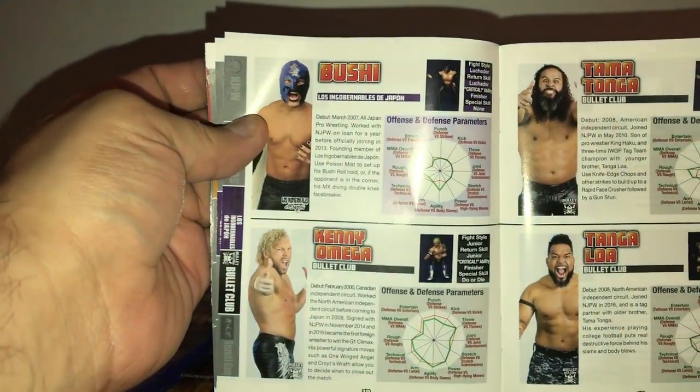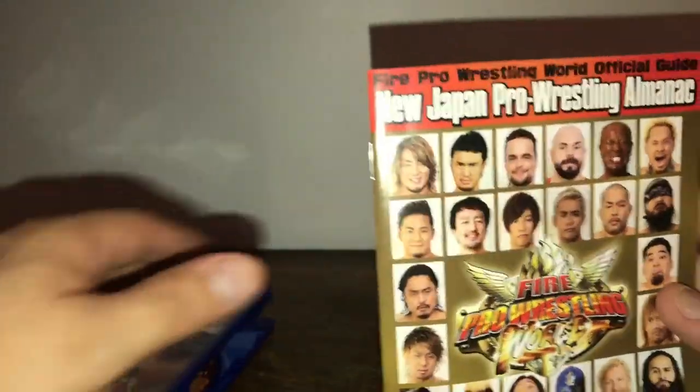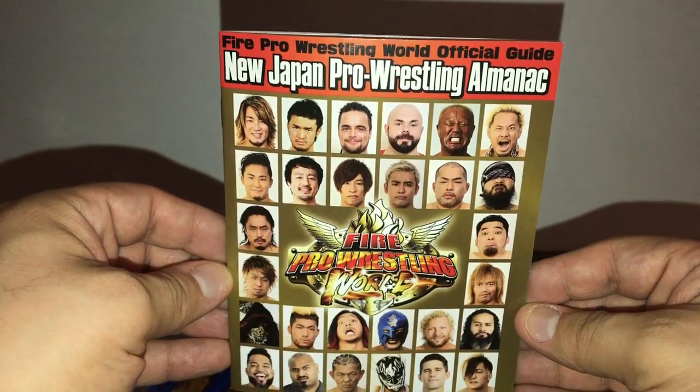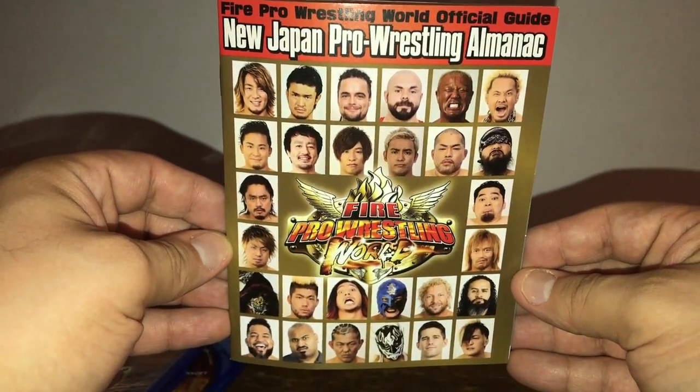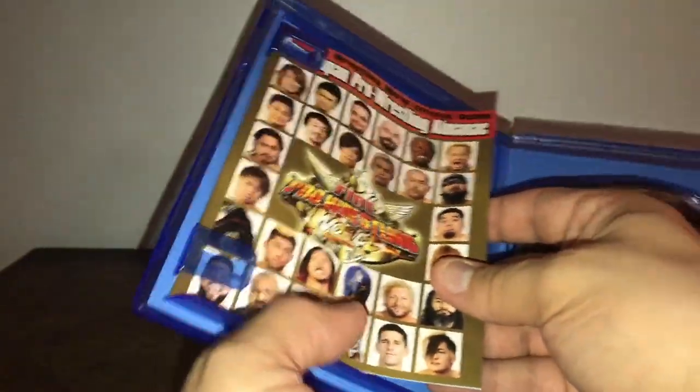Do they have Kenny Omega? Yes, he's right there — Kenny Omega from the Bullet Club! This is awesome guys. So that's it for today — here's what you get with this Day One Edition package: you get this Fire Pro Wrestling World Official Guide, and inside you just get the disc with this, which is still awesome.